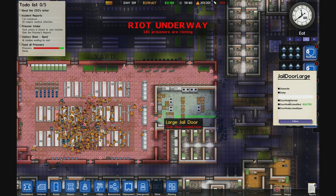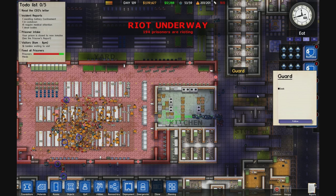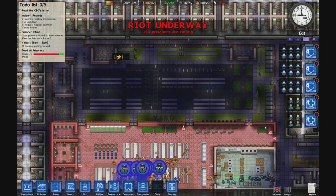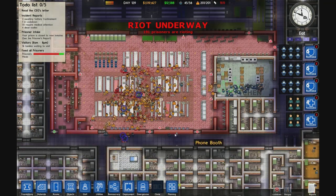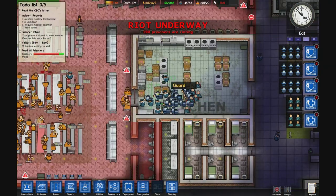Alright, riot team moving through the kitchen — get the paramedics to follow you. I got 194 prisoners, 196, and now it's going down probably because a few guards are in there. Another new addition to Alpha 10 is call-outs, where it just shows you the little guard icon on your screen to tell you where something's going on.